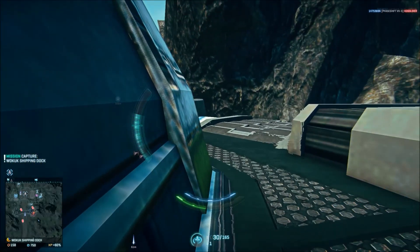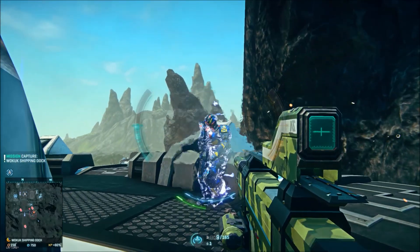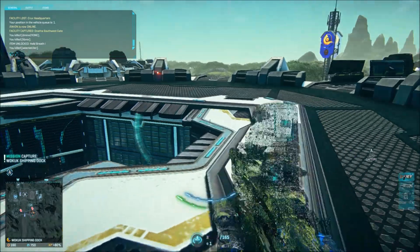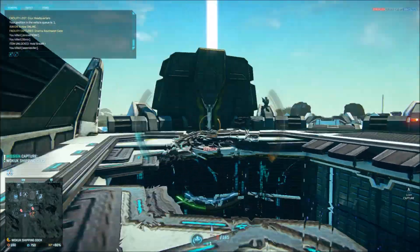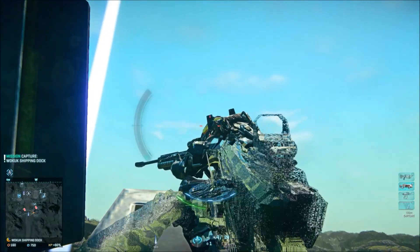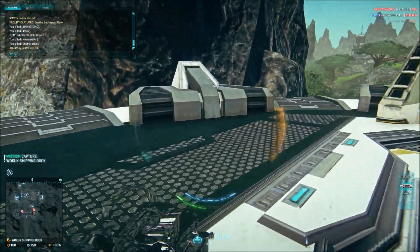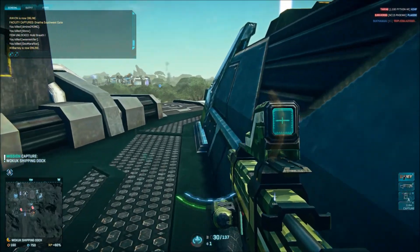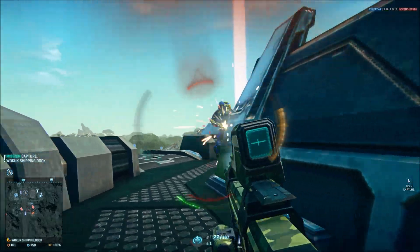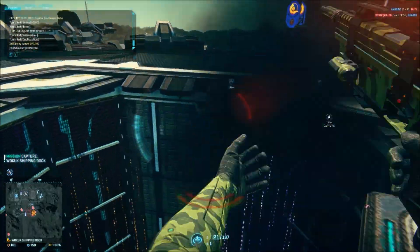On the barrel, you can equip a compensator, flash suppressor, or a normal suppressor. My recommendation would be to run the suppressor or no barrel attachments at all. The suppressor is very useful if you are an infiltrator getting behind enemy lines, which allows you to negate the downside of the suppressor. If you are not sneaking around, I would run no barrel attachments. Since this is a close to midrange weapon, the red dot on the minimap will not matter. I would not recommend running the compensator, as this weapon is already very accurate and the larger starting cone of fire is very hurtful as you will often be firing from the hip.